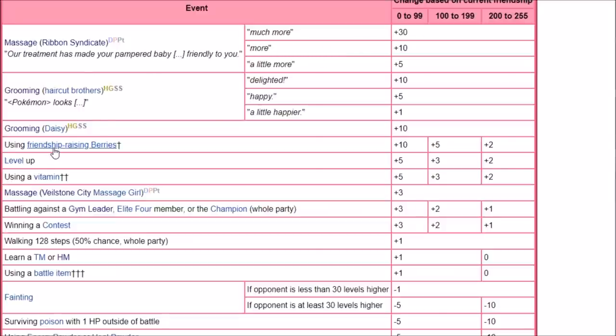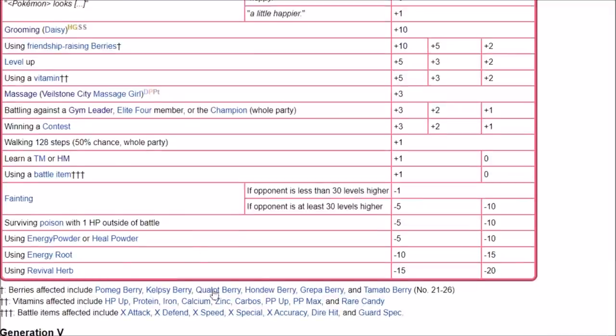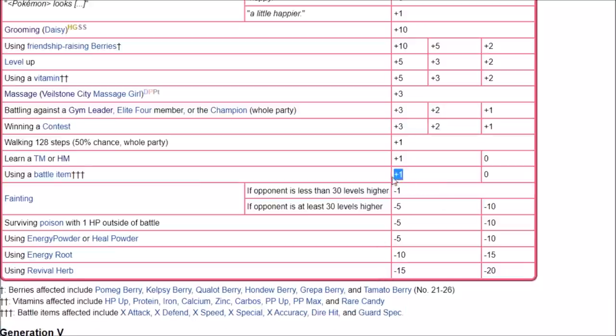Mostly it's going to be friendship-raising berries, which are Pomeg, Kelpsy, Qualot, Hondew, Grepa, and Tomato Berries. What also really helps is if you have a Riolu with good IVs or you want to make it competitive, you give it Vitamins. Vitamins are pretty good for that. Battle items don't really matter because they're only plus 1.